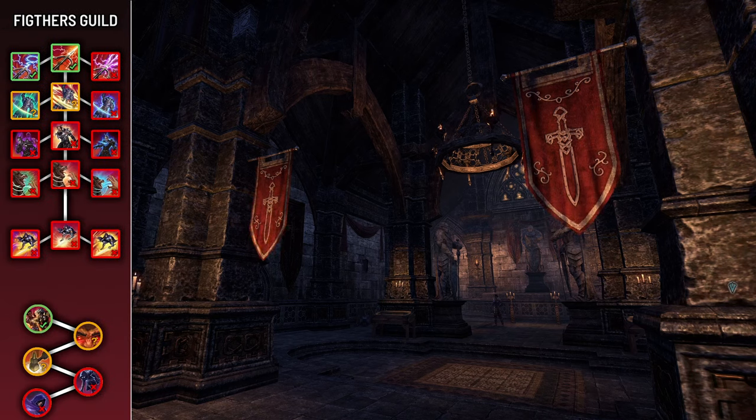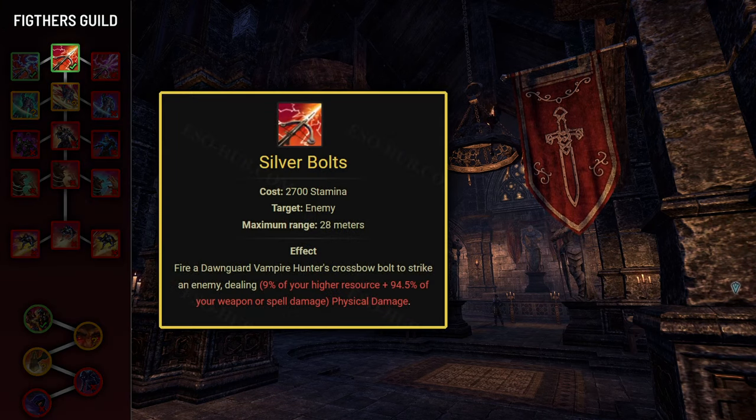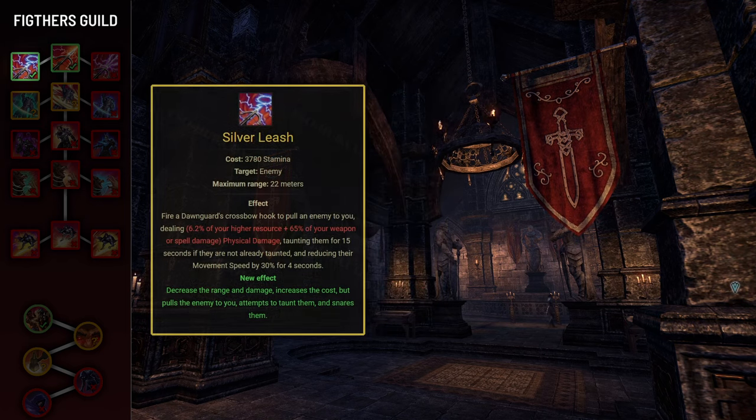Now moving on to guild skill lines, starting with Fighter's Guild. The first skill is Silver Bolts, which can be morphed into Silver Leash — a fundamental skill for tanks. Silver Leash will pull an enemy towards you, snare them, and taunt them if they haven't already been taunted. You'll use it in every trash fight and in boss fights which include additional adds.